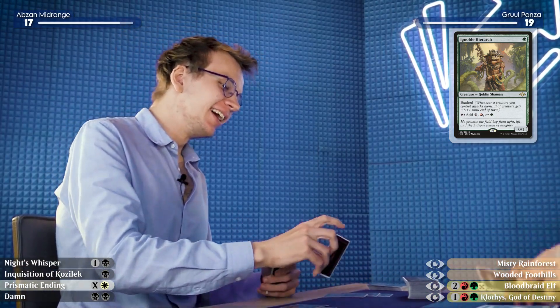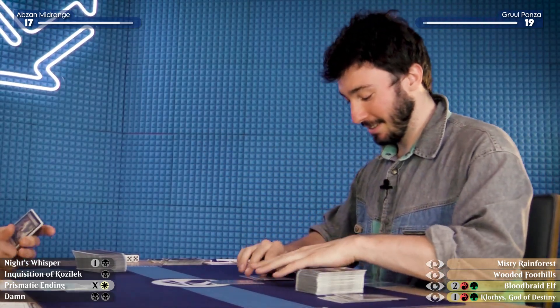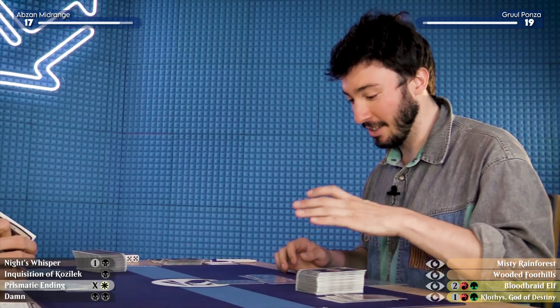I had other plans but this changed them. I didn't get a babysitter for my original plans so I'm going to Lightning Bolt the Voidwalker with the red, and use the green to cast the fanciest Ignoble Heroic I've ever seen — old border foil! I'll play this Misty Rainforest and pass the turn.